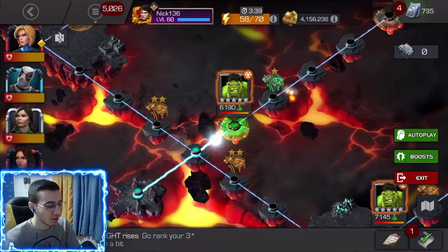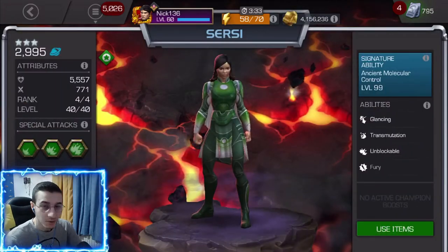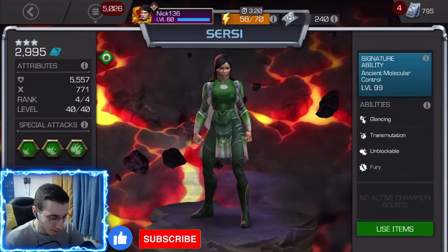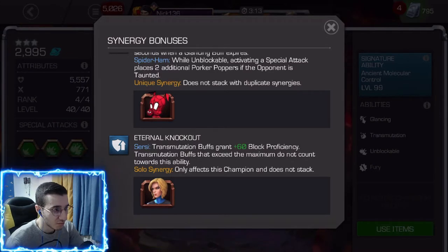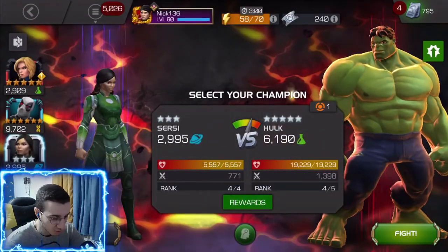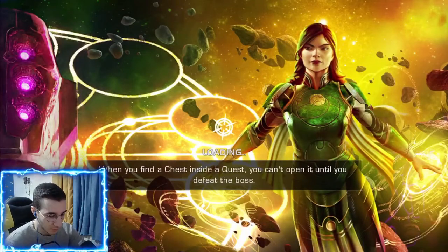Welcome back to another video. We're going to be testing out the three-star version of Cersei, who is a pretty decent champion — similar to Icarus. We got the three-star version at sig 99, which only affects regen. The only synergy we're using is with Invisible Woman for plus 60 block efficiency, and we're also using the Nick Fury synergy with Deadpool and Quake for some help since she's not immune to anything.